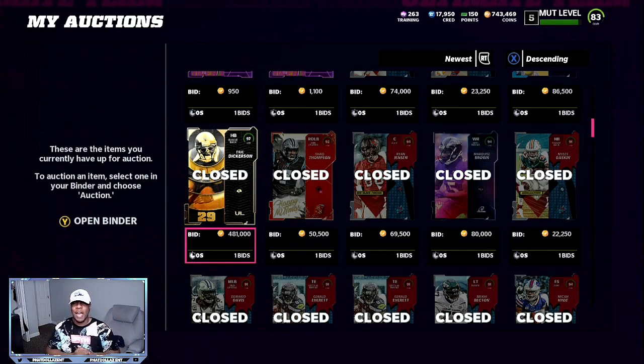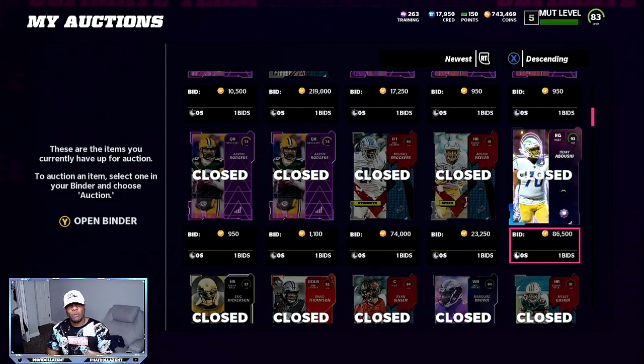In order to get profit on these methods, you have to make sure that you don't kill the market. For team builders in the video, I was telling you you can sell them for 90,000 to 92,000 — never post them for 70,000. If you are making team builders for 60,000 and selling them for 70,000, you are only making a two or three thousand coin profit.